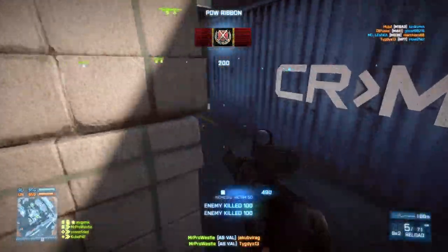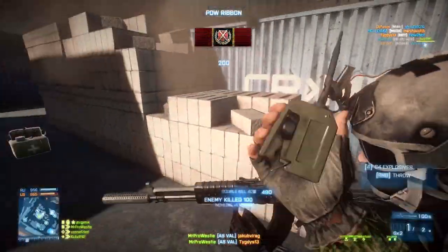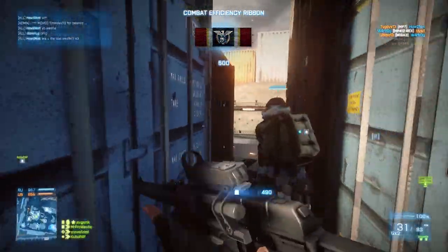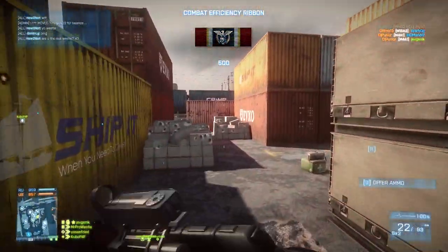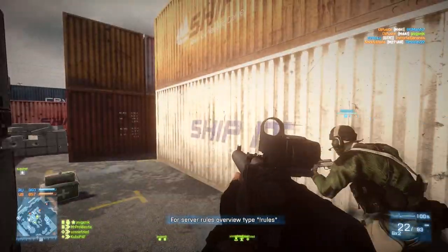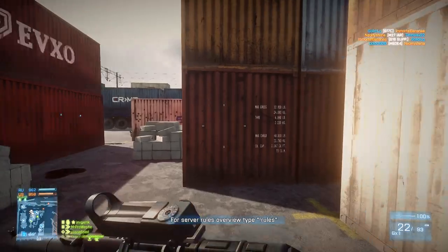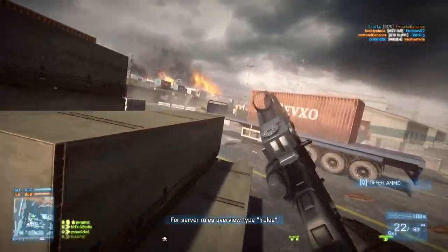If you knew anyone on the server was using the AS Val and you were playing in a close-quarters section of that map, then you pretty much wanted to stay clear of that person, especially if they'd killed you a couple of times already. That meant they were effective with the rifle, and here the rifle just shows how powerful it really can be.